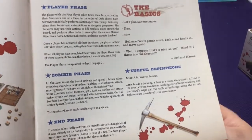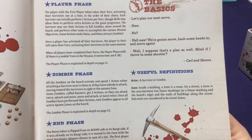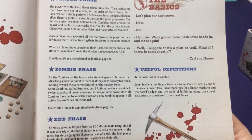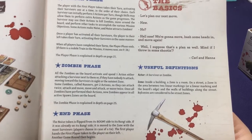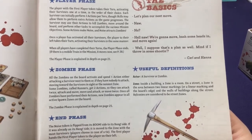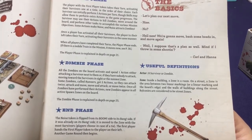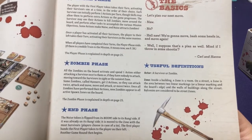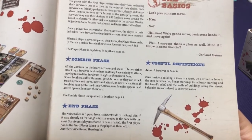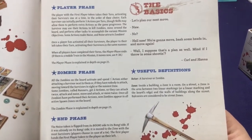Then the zombies all get a turn. They try to use their action points - either one or two if they have multiple actions. They try to attack first; if they can't attack they move, and if they have a second action after moving they can attack again. They don't dart across the board super fast, but you still have to watch getting trapped. The end phase is you'll flip over a boom token, which is a way to attract the zombies - if you make noise they go towards the noise.